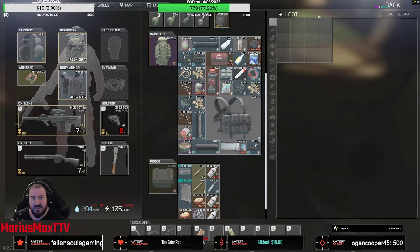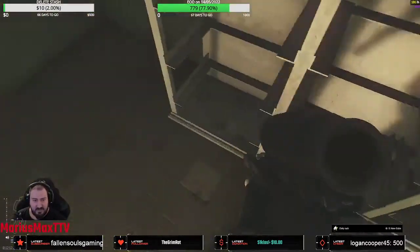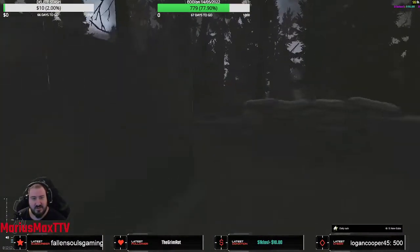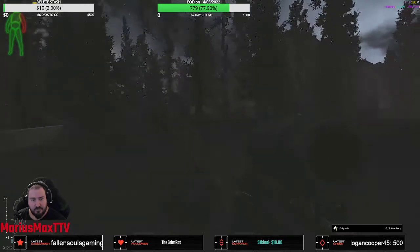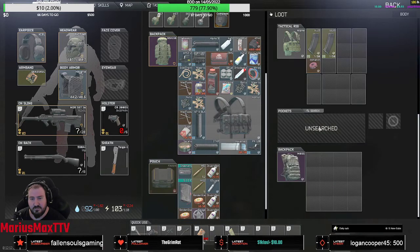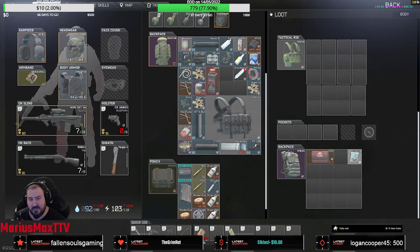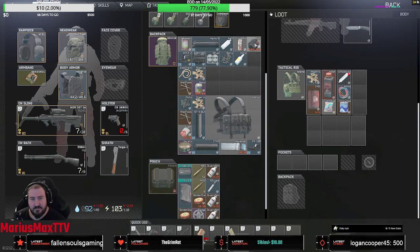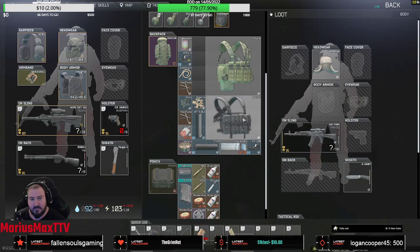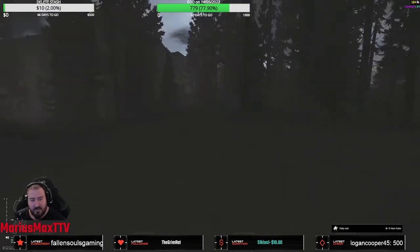Also a duffel bag here. On Woods you find pretty often graphics cards in the duffel bags. All kinds of electrical stuff you can find here - like the helix cable. Lots of goodies. Let's clean that up, put this there. I forgot to drop his backpack.